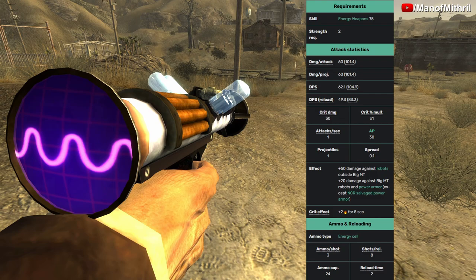Its critical effect gives you 2 points of burn damage for 5 seconds. Now that alone doesn't sound the greatest, however there is a chance — I don't know the percentage — but if you do get a crit with this weapon, it can instantly kill an enemy. It's kind of like Mehrunes' Razor from the Elder Scrolls series. The ammo type this weapon uses is the energy cell — 3 ammo per shot, 8 shots to reload, and its ammo capacity is 24.